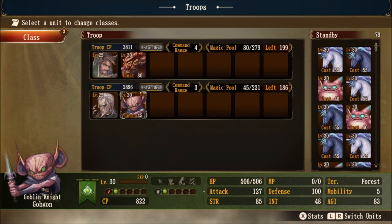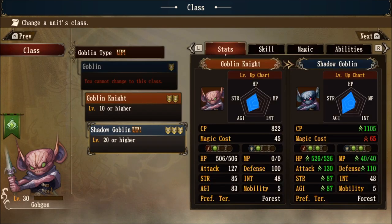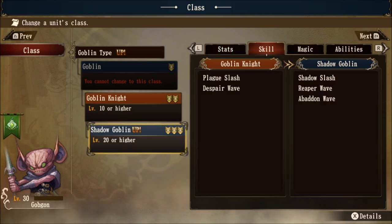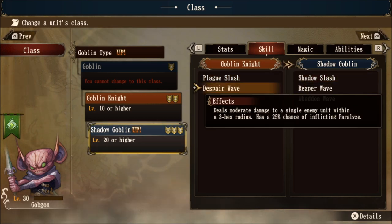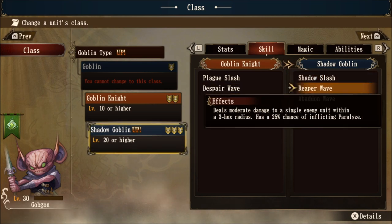Let's take a look at the Shadow Goblin. Its stat increases include more HP, attack, strength, agility, and defense, along with a little more MP. On the skills tab, Plague Slash upgrades to Shadow Slash — the chance of inflicting poison increases from 30% to 50%. Spare Wave unfortunately did not get an upgrade; it remains the same as Reaper Wave: 3-hex radius with a 25% chance of inflicting Paralyze.